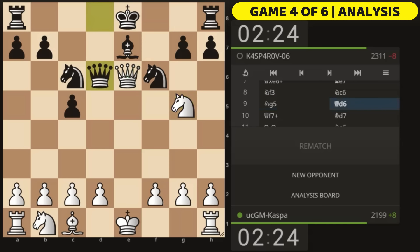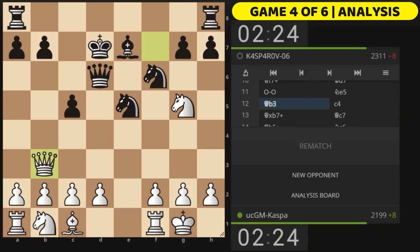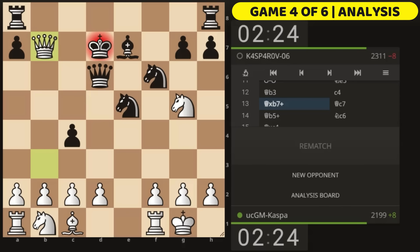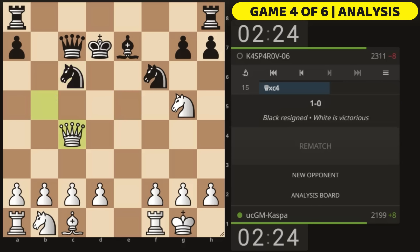After Knight c6 I played Knight g5 intending the fork — Black can't even castle. Queen d6 was played as my opponent wanted to exchange queens, but I played Queen f7 check, then castled short. Knight e5 attacked my queen, I retreated back. My opponent blitzed out pawn to c4 out of frustration, I took another pawn. Then Queen c7, Queen b5, Knight c6, Queen takes c4 — and my opponent resigned right on move 15.